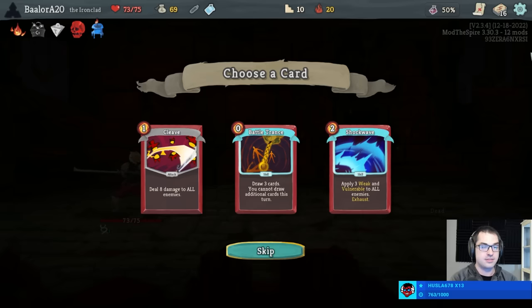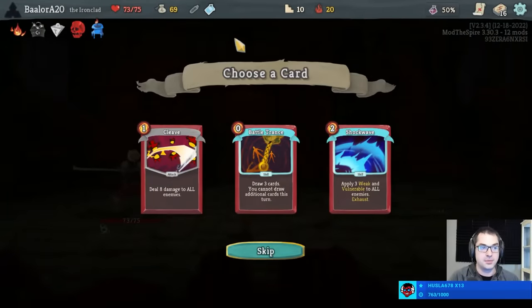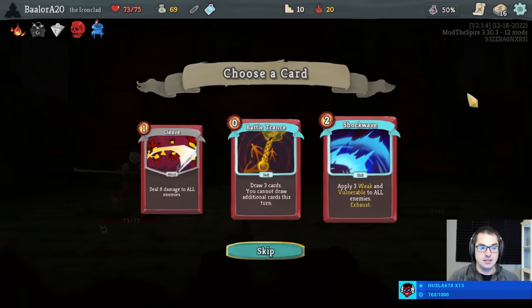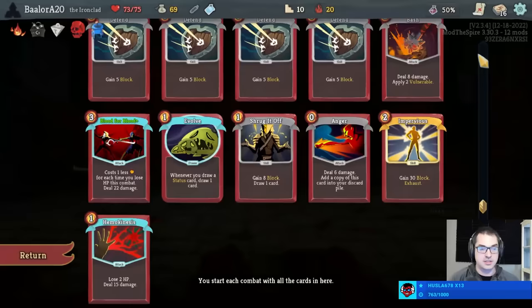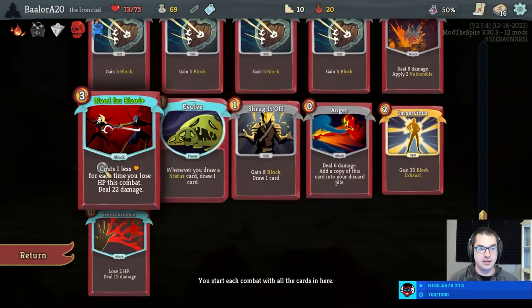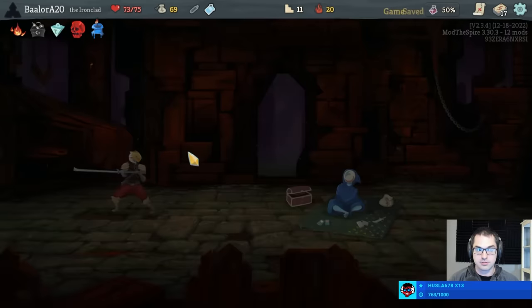How hosed would we be without that Evolve? We would have had a Bloodletting so we could have killed one of them very quickly — I don't think we would have been that bad, but certainly we did better in this fight with the Evolve. Battle Trance versus Shockwave, very hard to pick here. Shockwave's a bit expensive, but applying Weak and Vulnerable to everybody is very good. Battle Trance draws more, helping with Anger and Blood for Blood. I think I'll take the Battle Trance over the Shockwave — Shockwave's a little hard to afford right now, Battle Trance is always free.